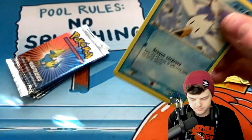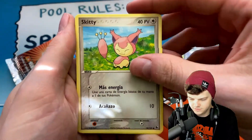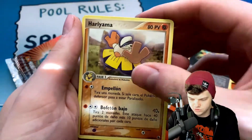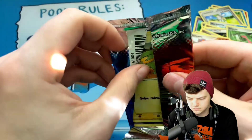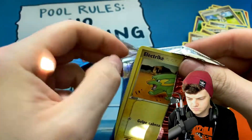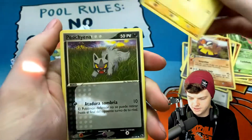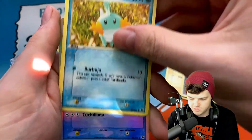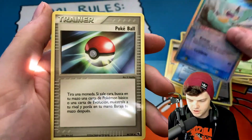We have a Wingull, a Skitty, a Beautifly — and still not a single holo. Alright, come on, let's get any EX here. Our first actual decent pull: a reverse Marshtomp, and we have a Pokeball.